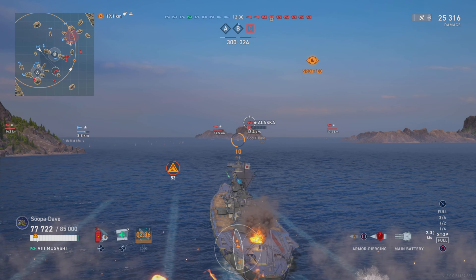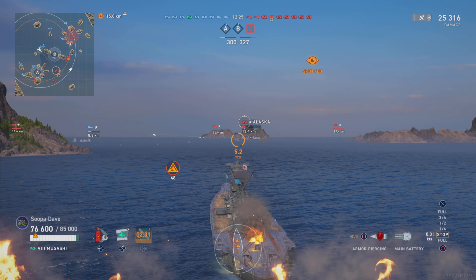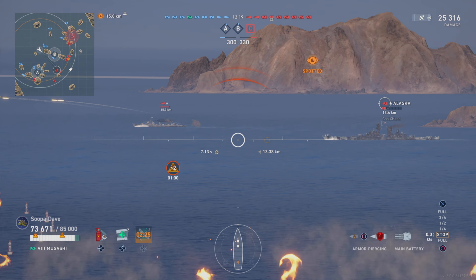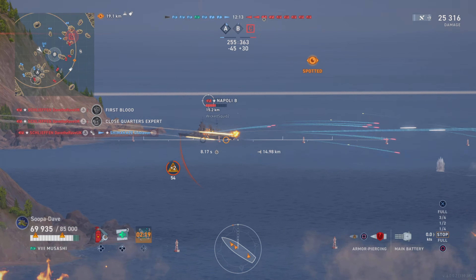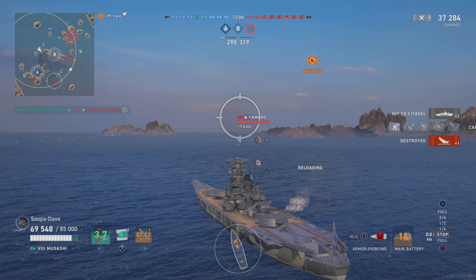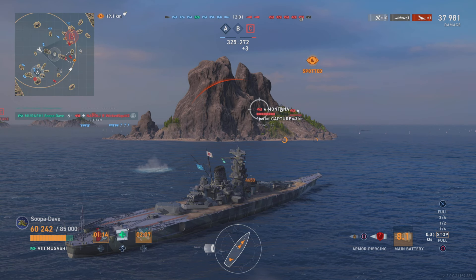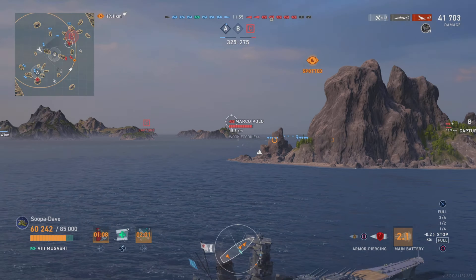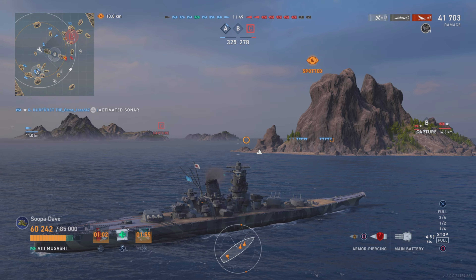Normally I'm super aggressive but because I'm bottom tier and this map can wipe you out if you're too aggressive in the middle, I'm being very patient. I'm glad I slowed down — those torps probably would have got me. I'm paying attention to both sides of the map and putting myself in position to help. Normally I'd shoot that destroyer but at 5km I'm unlikely to hit it in a battleship, so the smarter move is to citadel and kill the near-dead Alaska.